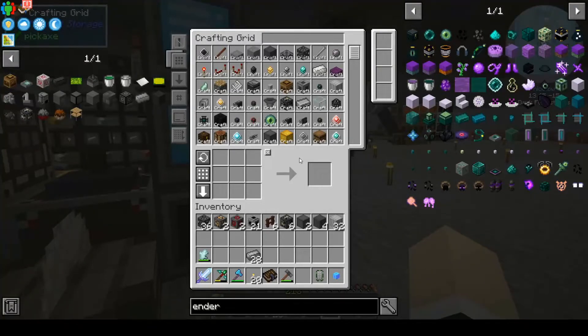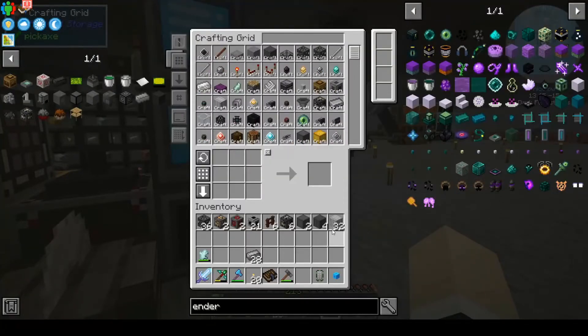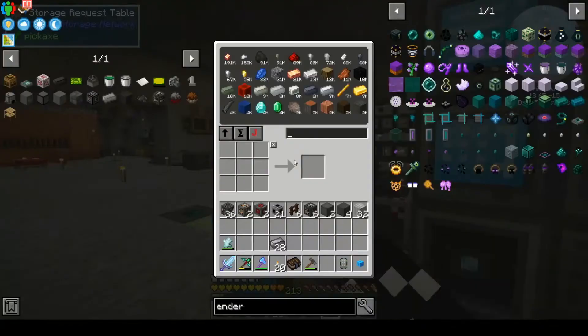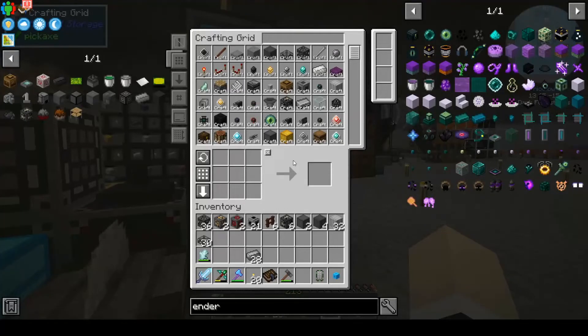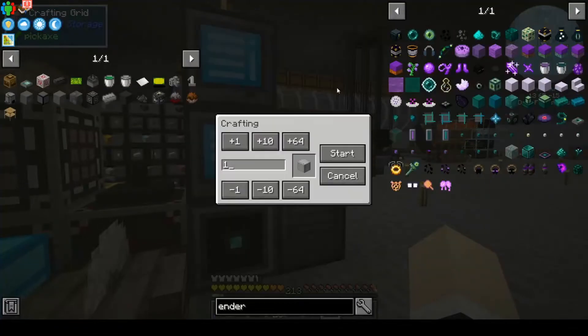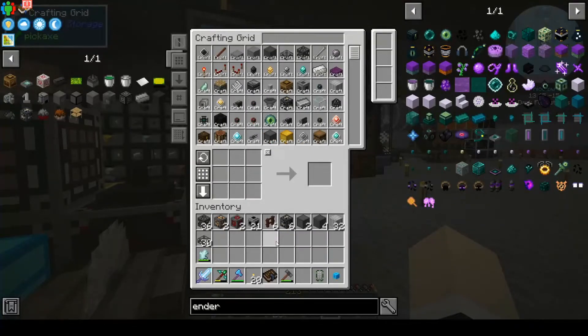We need 30 steel scaffolding slabs — 30 of those, and everything looks good. Wow, that was a lot faster than I thought. And then the last one — we need iron sheet metal. We have 32 and we need 28 more because we need 60. And I think we have everything.